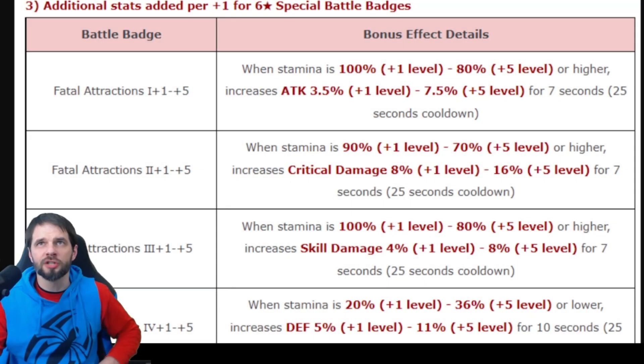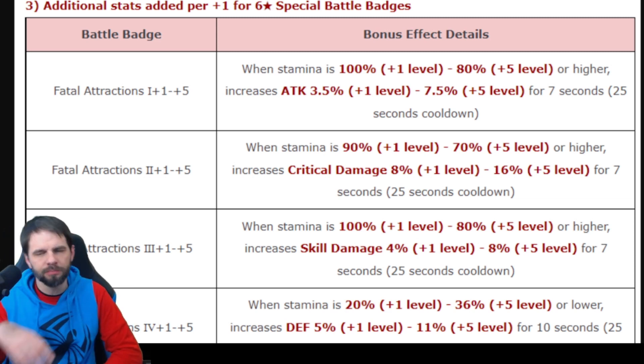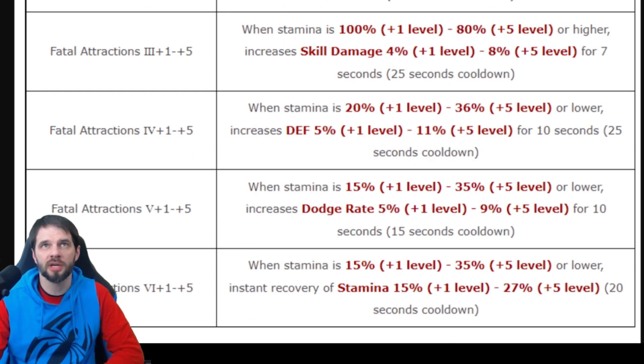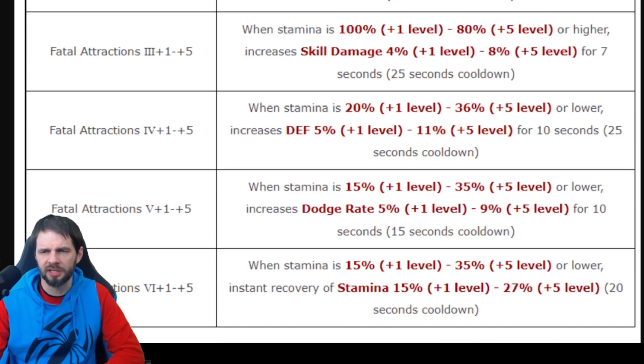Okay, first — best special badge. I've got this pulled from the developer blog notes. We've got badges one through six. Four, five, and six are defense-related — well, stam is six — four and five are defense-related, one, two, and three are all offense-related, and six is the stamina one.